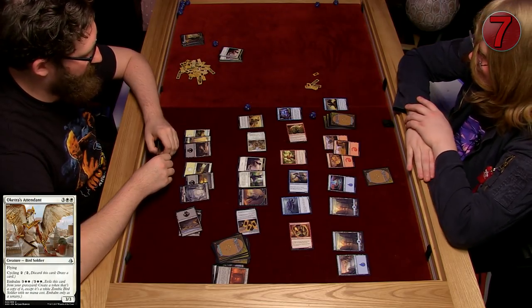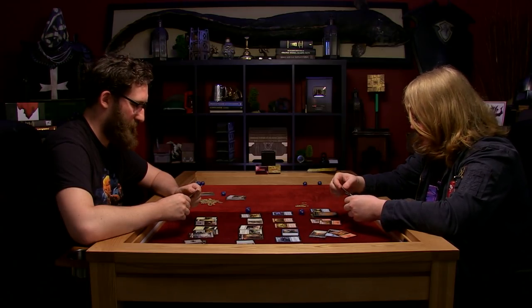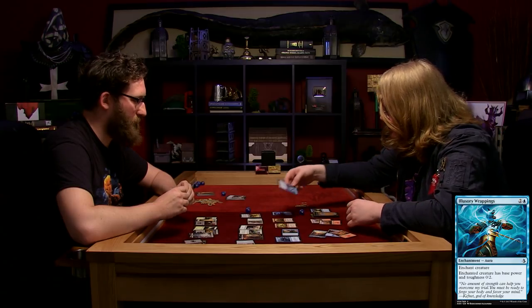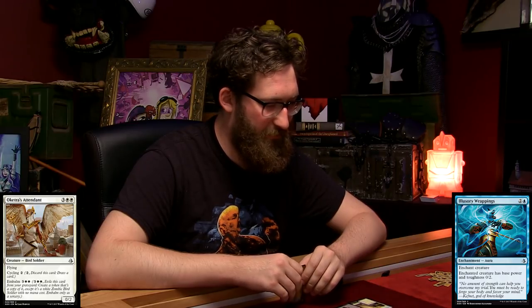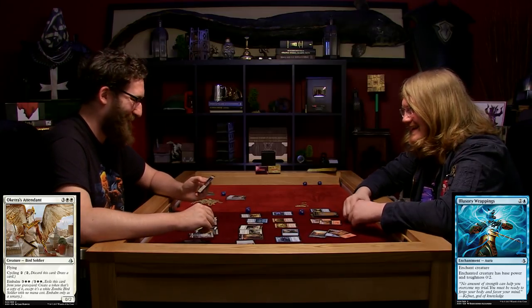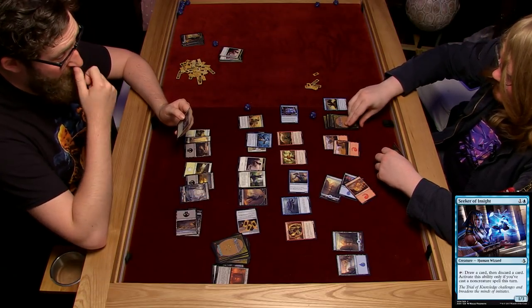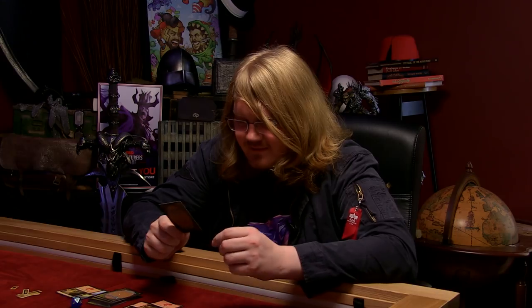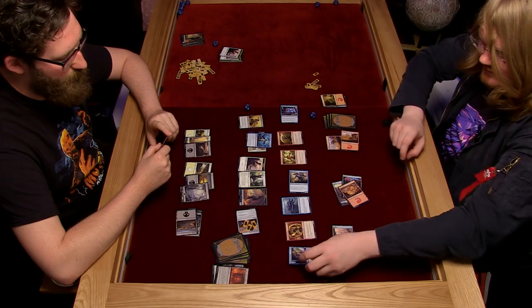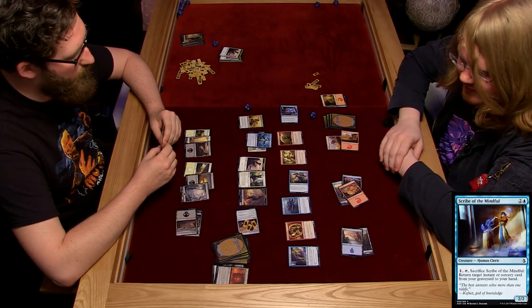I'm on seven life. Let's pay three and put Illusionary Wrappings on your creature - which gives it a 0-2 base power and toughness. That slows the game down even more. I was going to die otherwise. Then I'll use this to draw and then discard a card - I'll discard the Mountain. And now I've got this one - it's a 2-2 and I can pay one, tap, and sacrifice her to retrieve a sorcery or instant from my graveyard.